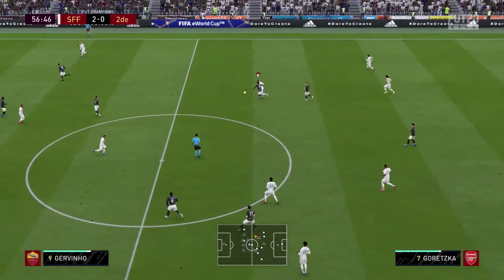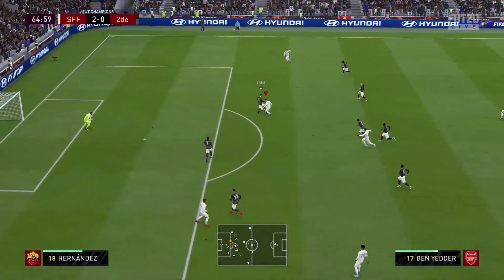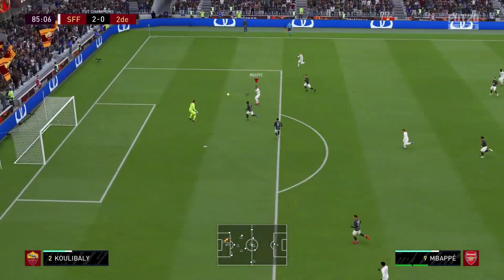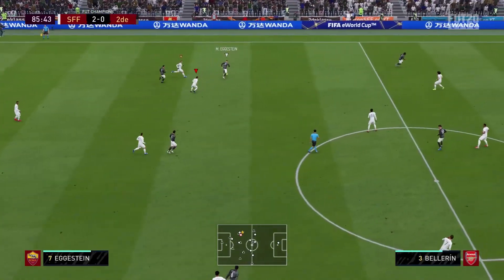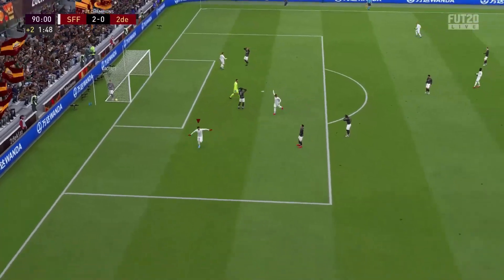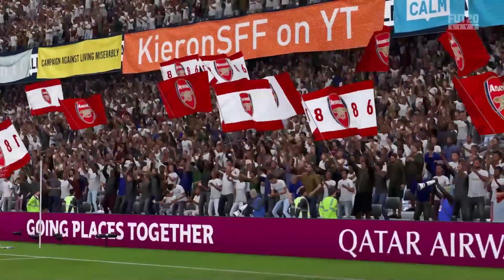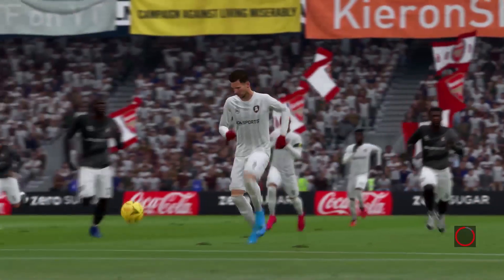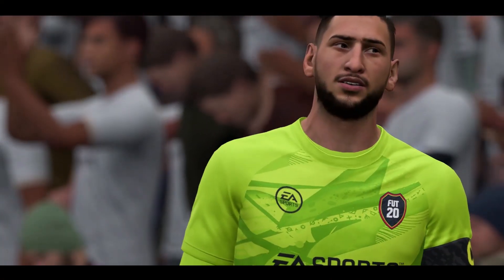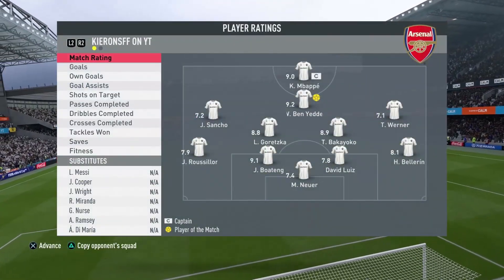Second half, Goretzka drives us forward, does really well to push off his man. Goretzka turns his man again and puts through a nice free ball for Mbappe. Then in a moment of brilliance, Mbappe plays in Goretzka — and yes, he does get a goal on debut! I was worried the defender was going to get there and the shot didn't have the most power after the keeper got a hand to it, but it had enough. Full time: a nice 3-0 victory. On debut, Goretzka was quite strong — played that midfield box-to-box role really nicely, made great attacking runs, and defended well too. His dribbling didn't seem amazing but everything else I'm pretty happy with.